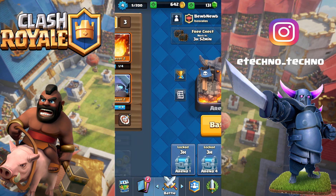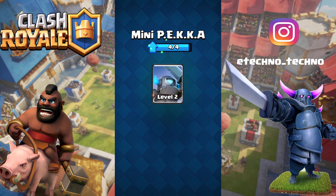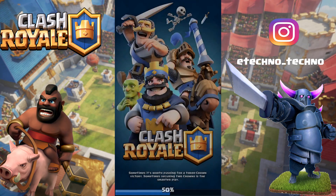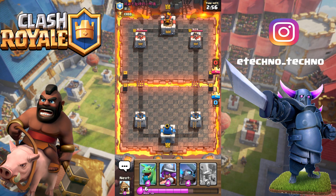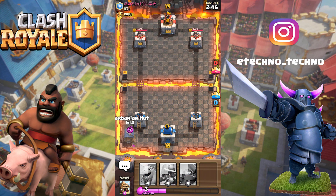We might actually have enough gems to open that later on in the episode. For now I'm gonna hop into another battle. Here we go — it's gonna give me a level three opponent. Okay, so this is actually pretty good. We're gonna start off with our hut in the back. He has a level two giant.